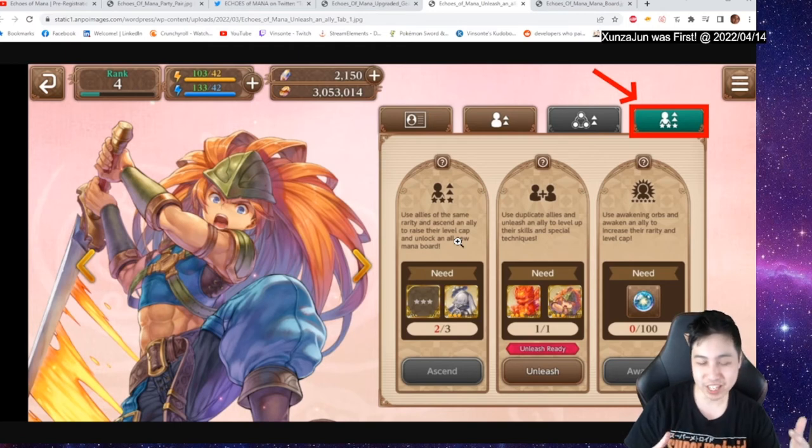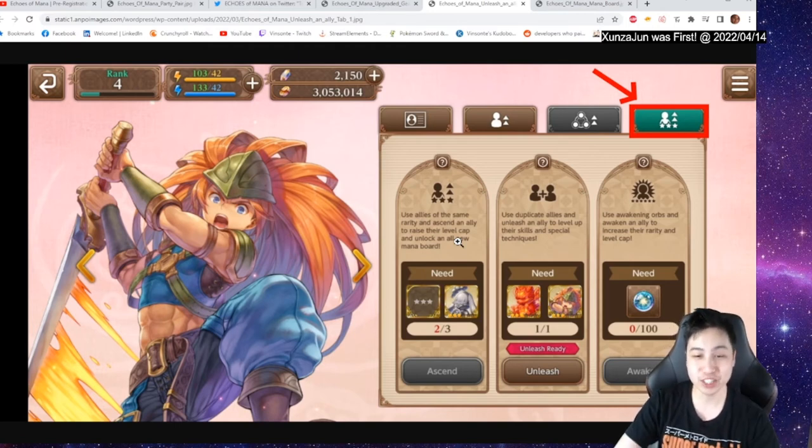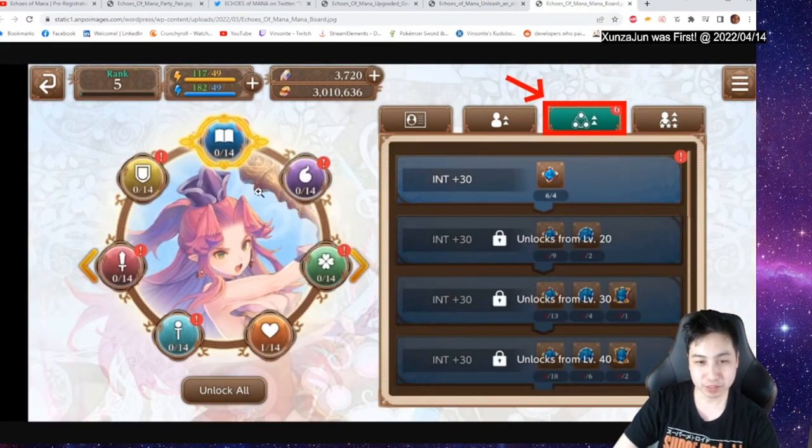Then we have the ascension area. You can use any allies at the same rarity to ascend your character, raising your level cap. Ascension also raises the level cap and unlocks a new mana board.